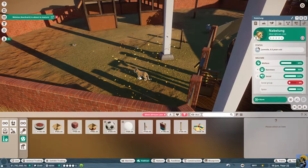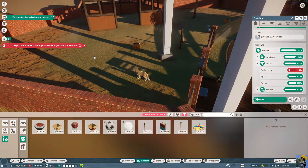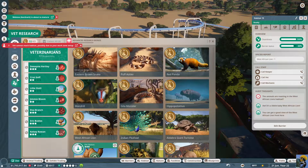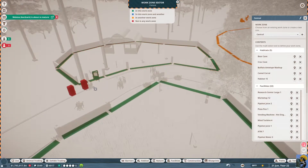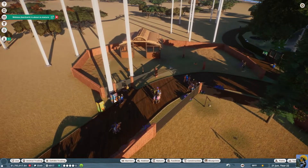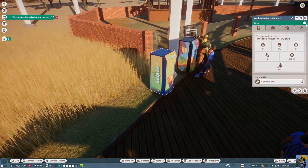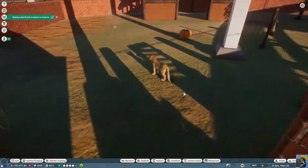Now we're at 100% except — keeper cannot reach habitat. I forgot to put this in a work zone. I have to go to Zoo, Staff, Work Zone, select central work zone, edit it, and put in this habitat and also these vending machines so they get maintained. This vending machine is already getting money — let me change the maintenance schedule to every month so it doesn't catch fire. Same thing for you.